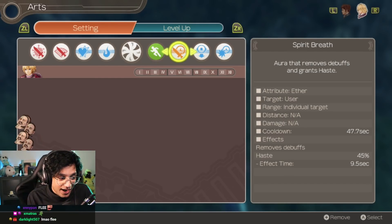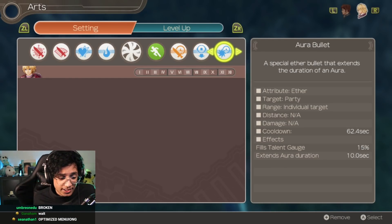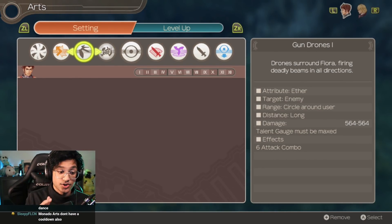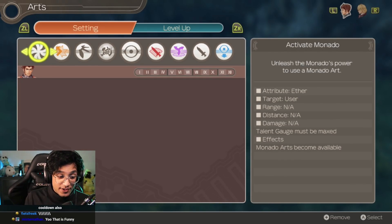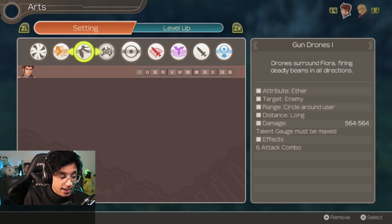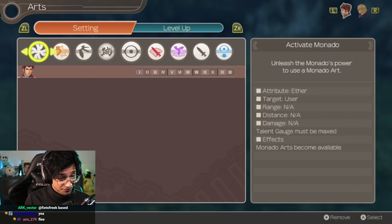We have Spirit Breath, Shadow Eye — that replaced another move — and Aura Bullet. Thing is, we gotta get rid of Gun Drones. When you get an ability like Gun Drones or Activate Monado, it's cool to have it there and funny to look at, but you can't actually use them. I'm assuming it's because you don't have the required weapon, so the game won't let you use it unfortunately. So we gotta replace these two abilities on Rein.